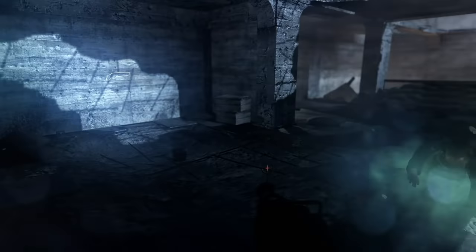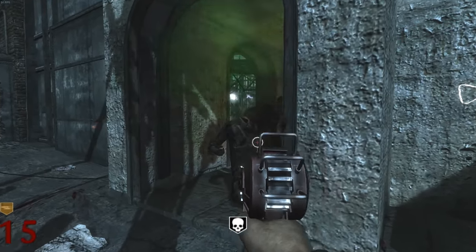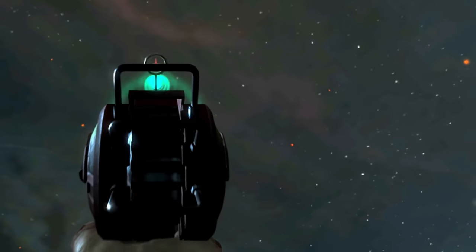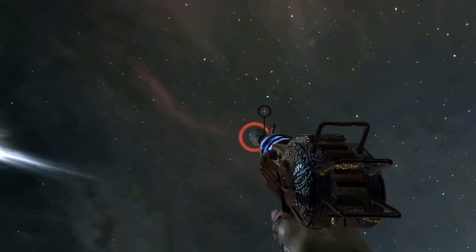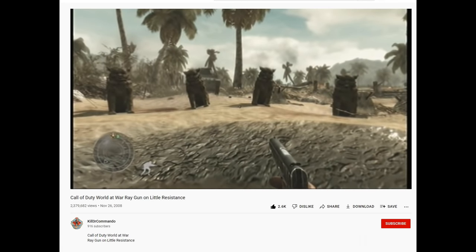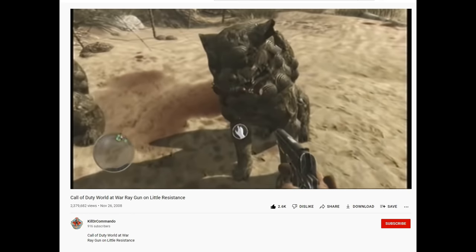The Ray Gun truly shines in the maps Nacht der Untoten and Verrückt, while in Shi No Numa and Der Riese it was something you didn't need to survive, but was still appreciated. The Ray Gun of World at War came in two forms: its standard form, and on the final map Der Riese, its upgraded form — the Porter's X2 Ray Gun — named after the Treyarch employee who modeled it. Jesse would leave Treyarch shortly after getting Verrückt off the ground, leaving the Ray Gun as an easter egg in a campaign mission as his signature on the game.